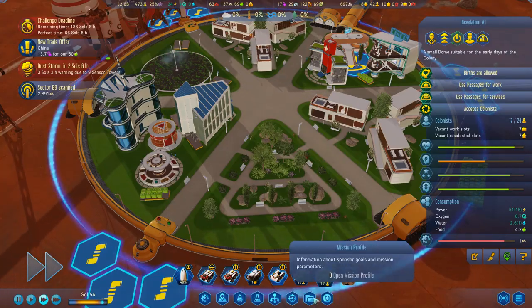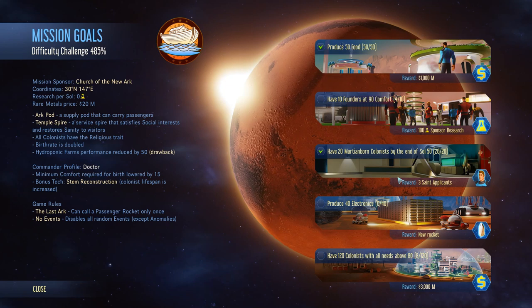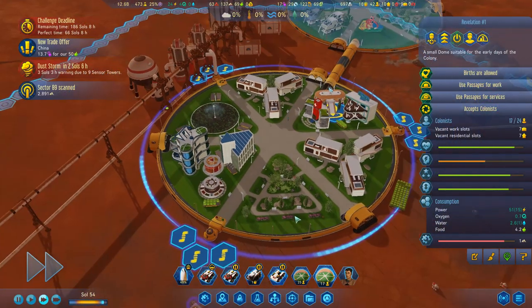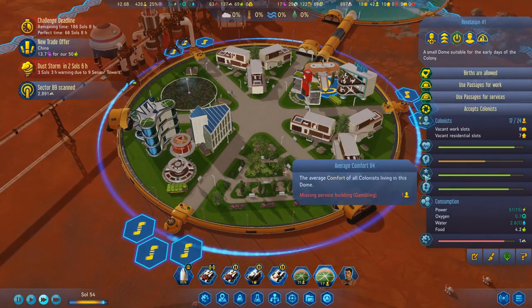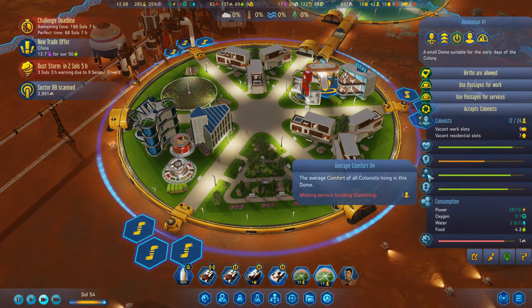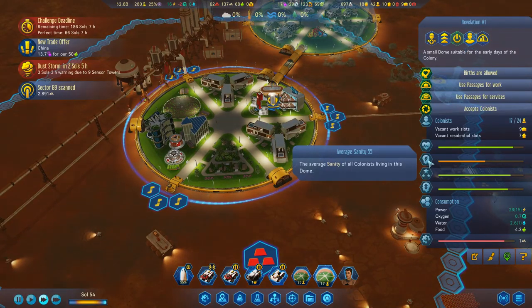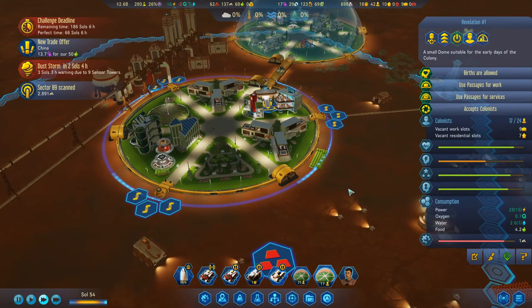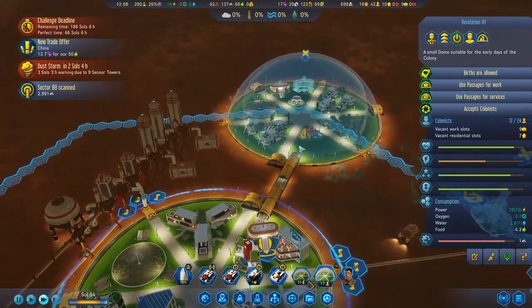It's a mission profile — have 10 founders at 90 comfort and we get an extra 100 sponsor research. That's 100 research a day. Come on! 84. Sanity is ticking down. I really should think about putting in a spire to increase sanity — that would probably be a good idea.